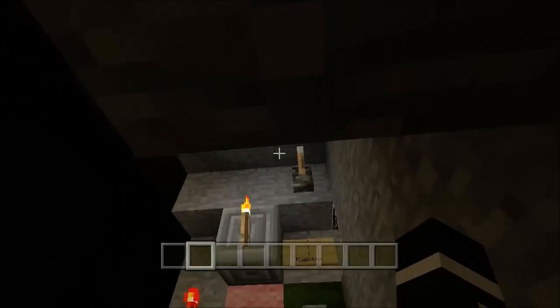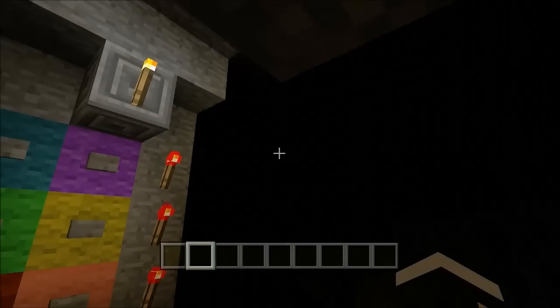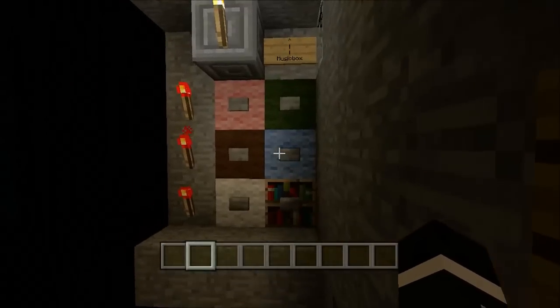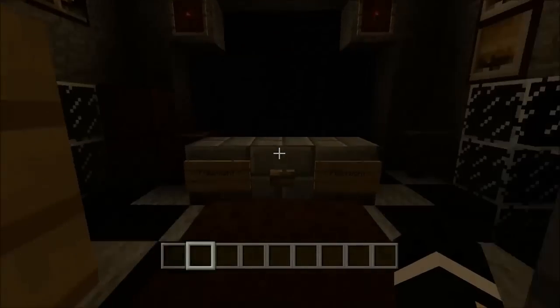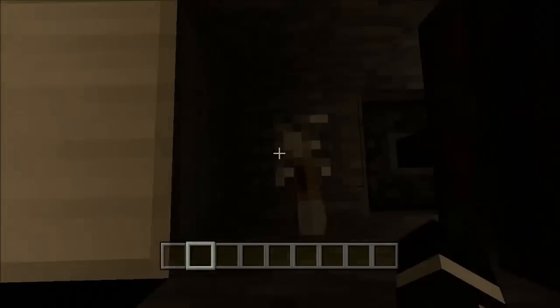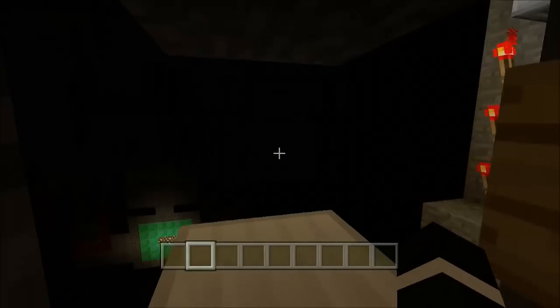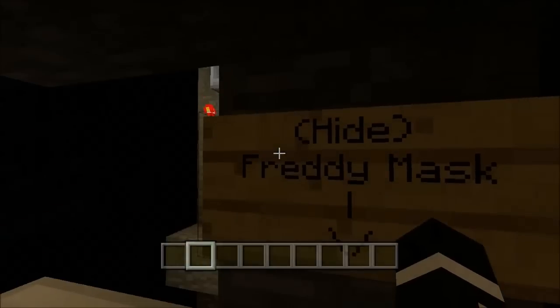When you have the mask on, it looks like they're about to head into the hallway. Let's wait until we hear them go in. That sound means they're in the hallway. Let's check the flashlight — yep, there they are. Bonnie's on the left, Freddy's on the right. I'll flip this and put the mask on. On 17, they move every 60 seconds. So if you flip it a little bit after they come to the hallway and put on the mask, you should be good until they leave.